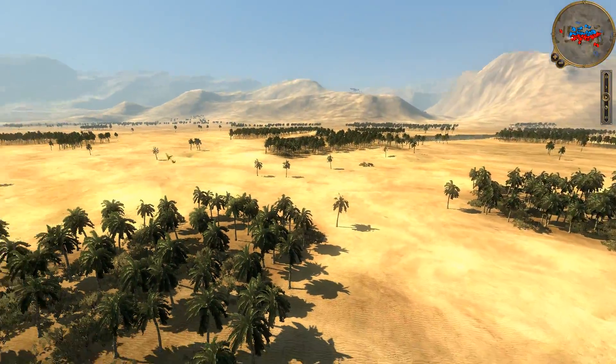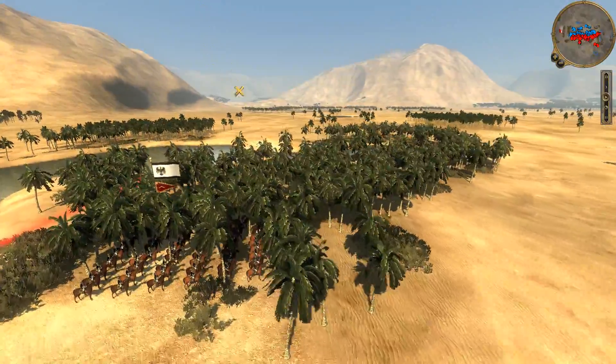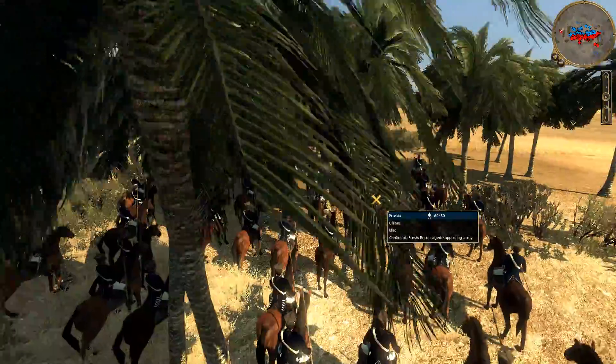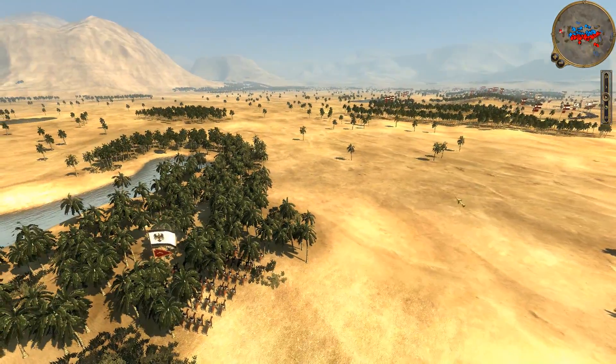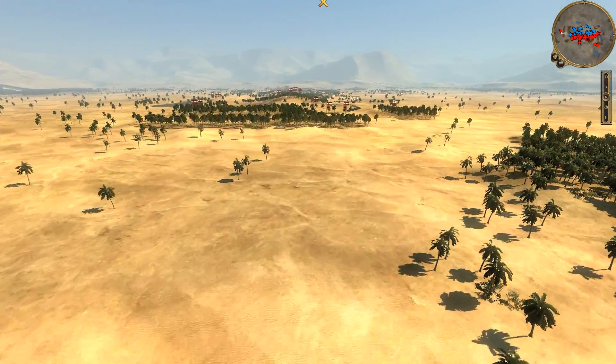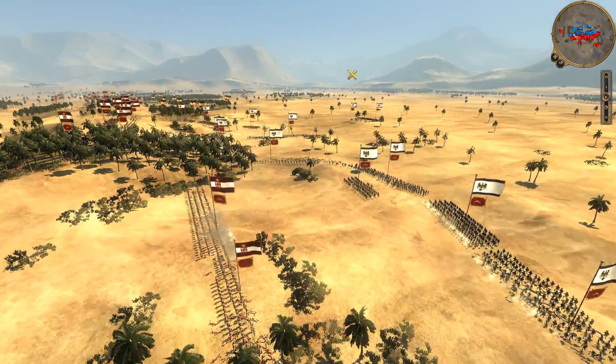Where are the cav units? Here they are — you can see Prussia pushed his cav way to the flank. You've got to be careful with that. You don't want to push them so far to the flank that they can't really help out in critical situations. They're pretty far away, so I'm not too worried. But you can see he's pushing up some Grenadiers.